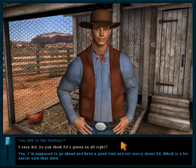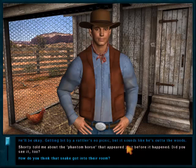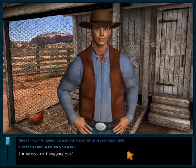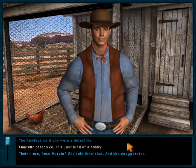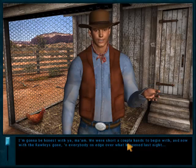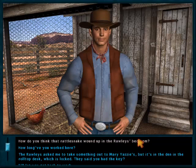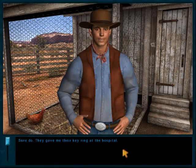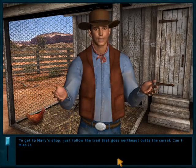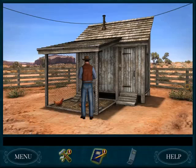I wasn't prepared to start that conversation. Option one, option one, then option two for Dave. You want to talk to Dave after talking to the Raleys, because that way you can ask him about the key. I also skipped the conversation about the rattlesnake — time saver. Dave gives me the key ring from the hospital. Next I grab a piece of wood by the chicken coop door and one near Dave. Dave apparently just hangs by the chicken coop all day.